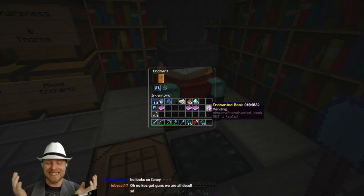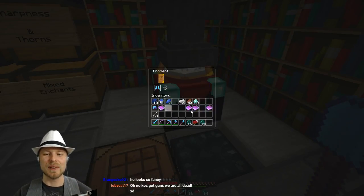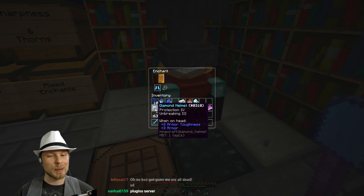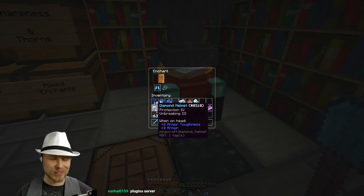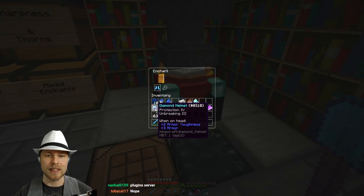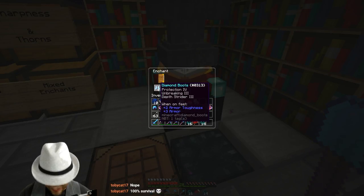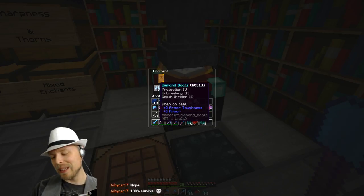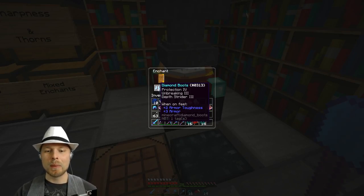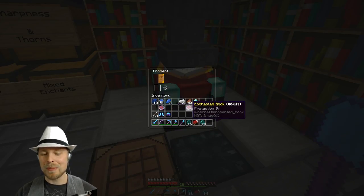Oh, what are the odds? Holy crap. I forgot to record some of this stuff, but look at this — what are the odds? I figured let's throw it in there and see what happens. We got a Diamond Helmet which was Protection 4, Unbreaking 3, which is awesome because we can add Aqua Infinity and the other one. Not only did we get Protection 4 and Unbreaking 3, which are a pretty great combination for any kind of armor, but we got Depth Strider 3, which is exactly what we wanted.